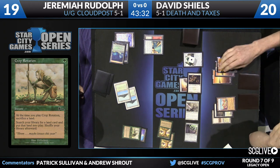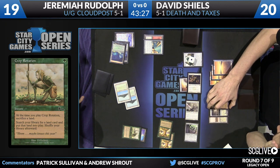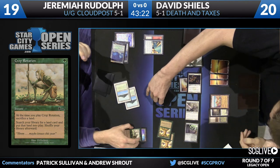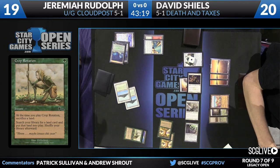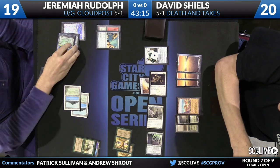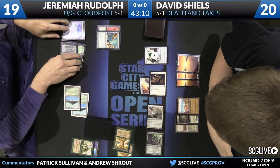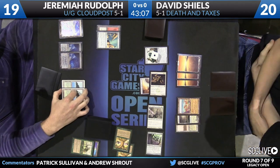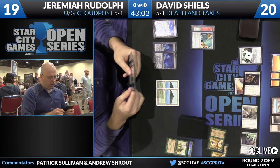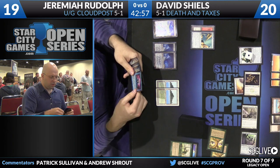Dave Shields has amassed a pretty significant board over these couple of turns. The question is, is this lethal in one attack? Can Jeremiah afford to take one hit to give himself a turn to advance his board? On board it is not lethal — he can take one hit: 12 from the Mirror Crusader, up to 14 from Thalia, and 16 from the Phyrexian Revoker. However, Shields could add another piece of equipment and equip to the Mirror Crusader — that would be lethal.